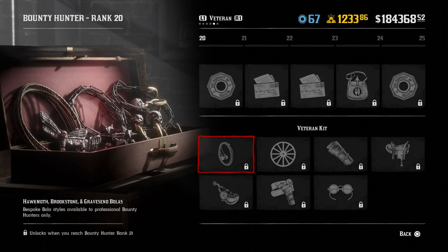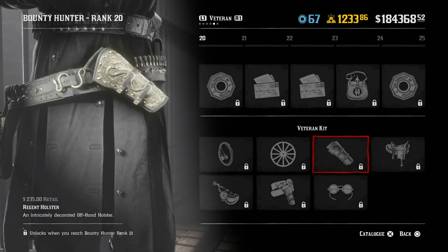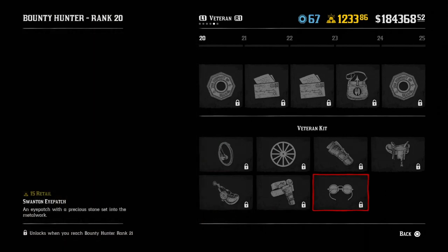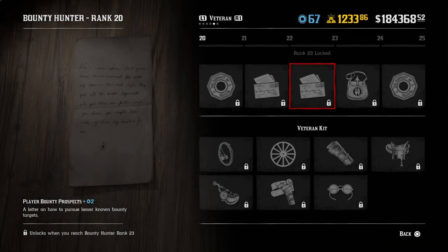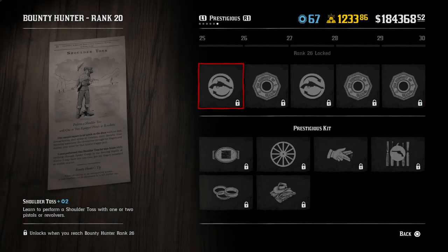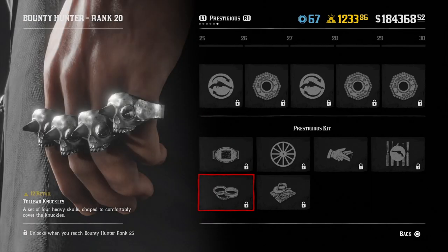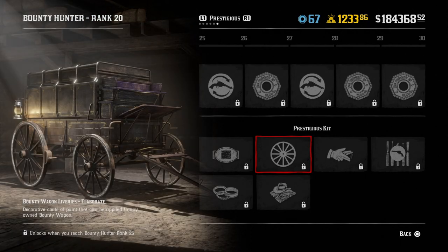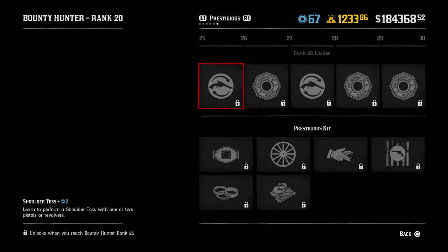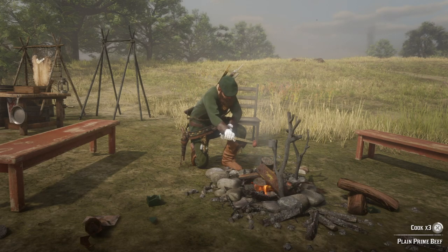Now let's look at some of the cool rewards in the bounty hunter expansion. There are three new variations of the bolas, new paint for the bounty wagon, a holster, a horse saddle, spurs for your boots, another gun belt, an eye patch, and a satchel upgrade for provisions so you can store more items in your provision pouch. There's also a belt buckle for rank 25, a sick brass knuckle, a slick outfit, another wagon paint job, a LeMatte revolver variant for the final unlock, and some new spinny gun trick emotes.